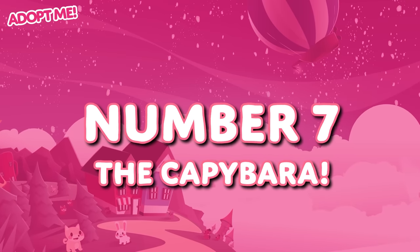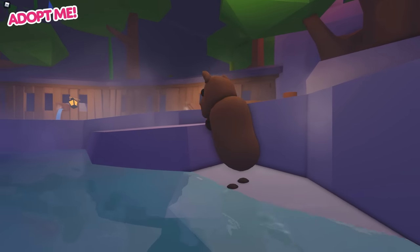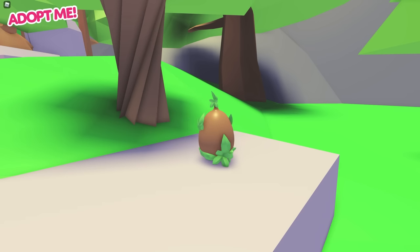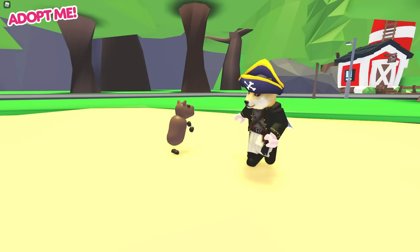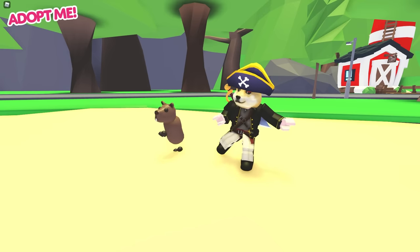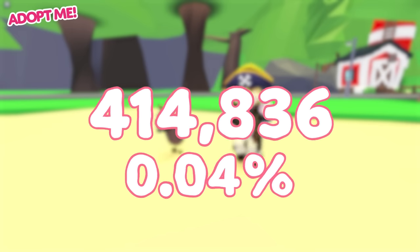Number 7 is a real chill cutie — the Capybara. Unlike the first three pets we've spoken about, the Capybara wasn't actually part of any event. The reason this one is so rare is because it was added a very, very long time ago. The Capybara was added as part of the Jungle Egg back on August 31st, 2019. Players had a 22.5% chance of hatching the Capybara from each Jungle Egg, which is a pretty high percentage. It was one of the two uncommon pets out of the seven in the egg. The Capybara was equipped 414,836 times upon logout, which is only 0.04% of all logouts.